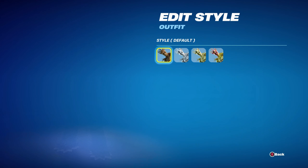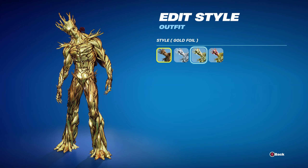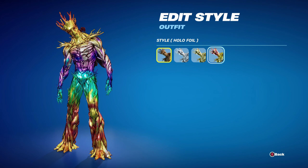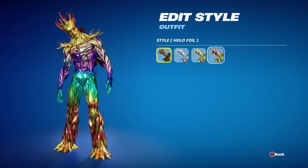The Groot skin has 4 edit styles: the default, the Silver Foil which you got for reaching level 115, the Gold Foil for reaching level 155, and the Hollow Foil for reaching level 195. I've made 2 combos for the standard style, 3 for Silver, 2 for Gold, and 3 for Hollow.